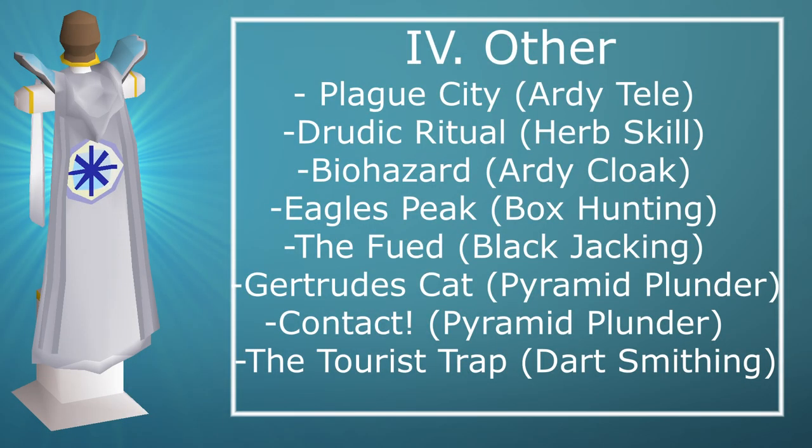Next are other quests that give useful things for a level 3 skiller. Eagle's Peak gives you access to box trap hunting methods such as hunting chinchompas. The Feud gives you access to the blackjacking thieving method. Gertrude's Cat is required to gain access to Pyramid Plunder unless you teleport there with a Pharaoh's Sceptre. The Contact quest is pretty difficult to complete — it just gives you access to a bank near Pyramid Plunder. I have a guide for Pyramid Plunder as well — I'll leave a card at the top right.